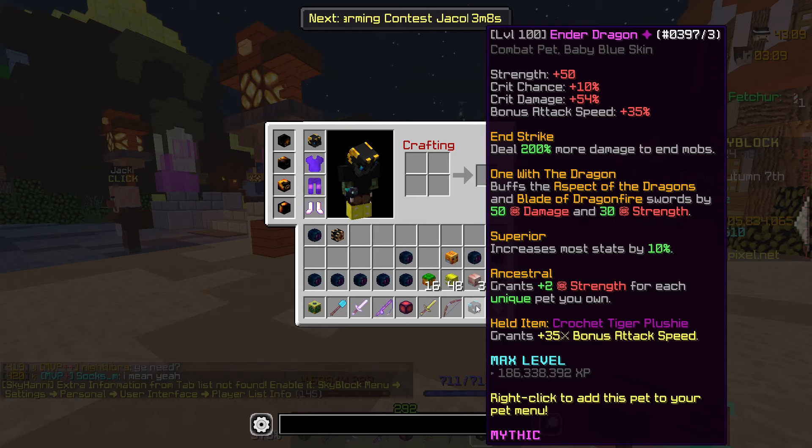Crit damage is the same. Attack speed — yeah, both attack speed for the pet item are the same. Crit damage is 54 because Nitrus doesn't have the perks maxed in his essence shop — Dragon essence shop. Because mine is at 60%. That makes sense.